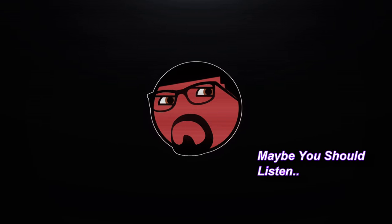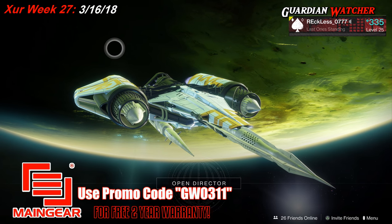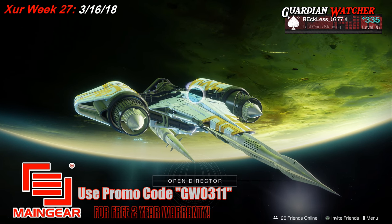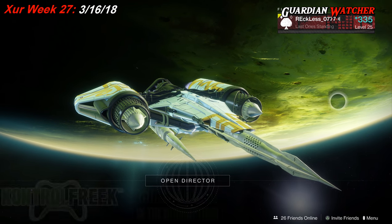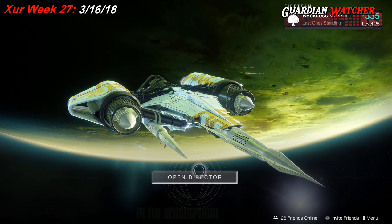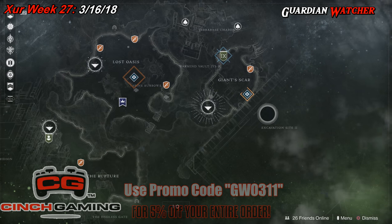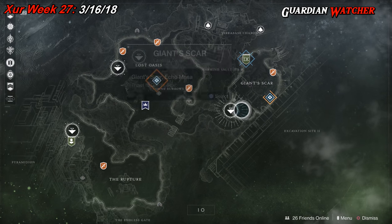It's week 27 of Xur, so let's find out what he has this week. What's up guys, Reckless here, welcome to Guardian Watcher. If it's your first time here and you love Destiny and learning all things about the game, then subscribe and click on the bell so you don't miss out on anything. Xur is located on IO, by the Giant Scar, so we're going to mark him and find out what he has this week.